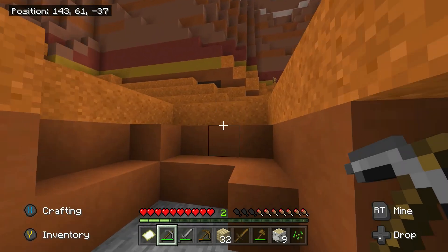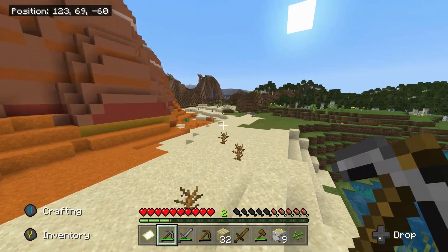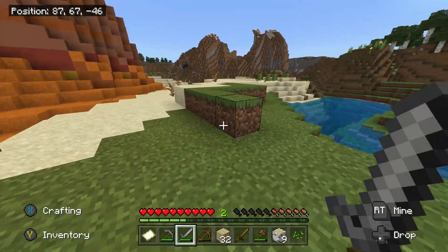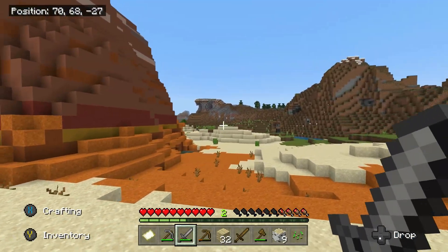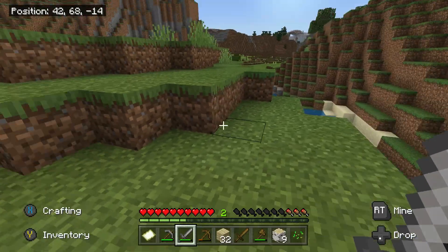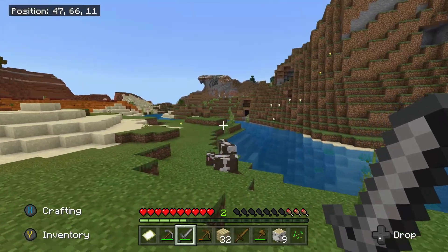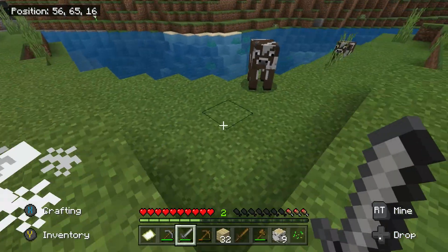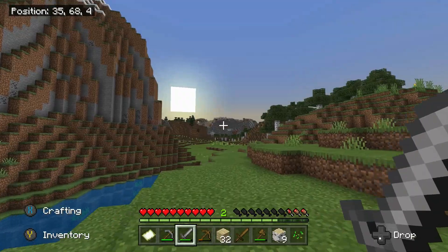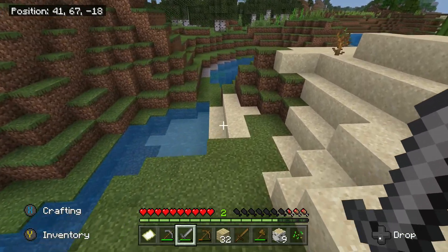Mesa biomes also have those abandoned mine shafts — I need to stop saying 'um' so much, I'll work on that. Those mine shafts would be cool to find a spawner in. Wow, look at these extreme hills — probably one of my favorite biomes. My favorite biome has to be the oak forest, but the new nether biome, the warped forest, looked pretty cool too. The sun's going down and I don't have any wool, so I'll just go mining.